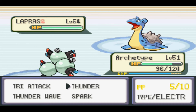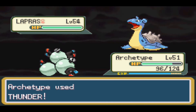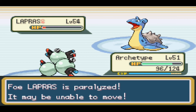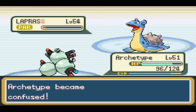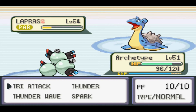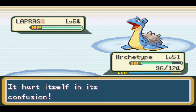Lapras is level 54, a Water and Ice-type with the ability Water Absorb, holding a Sitrus Berry, with moves Body Slam, Confuse Ray, and Ice Beam. In this game the Elite Four Pokemon do have Sitrus Berries on them. The Sitrus Berry activates when the Pokemon drops below around two-thirds of its health and heals it back up by roughly one-sixth or one-eighth. We did manage to paralyze it, but it used a Full Restore to heal both its status and HP.